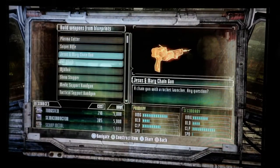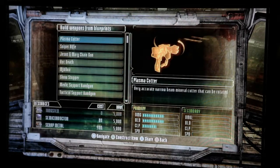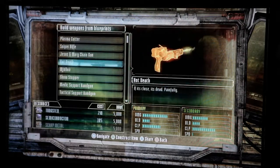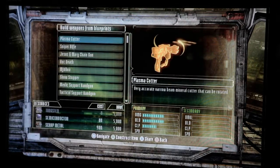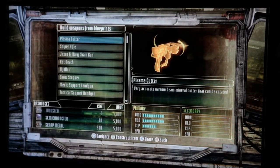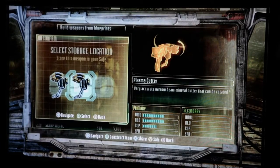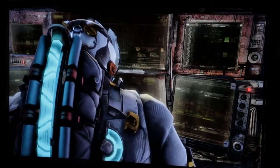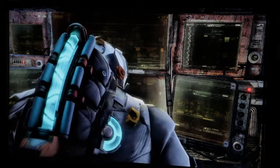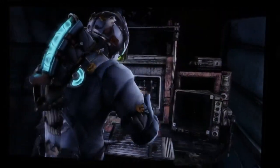Blueprints are schematics that allow you to build guns in one click. You just go down the list, find the gun you want, and boom, you've got it. So if you wanted to build a plasma cutter, all you really needed is to have the resources to do it. And it looks here that I do. So I go, boom, let's build it. And then he says, okay, let's put it here. And now he's building it. And then you step out, and you literally have that gun ready.